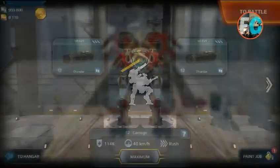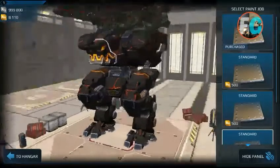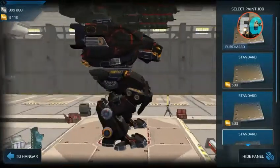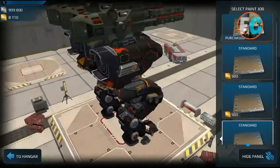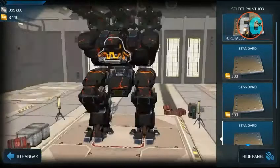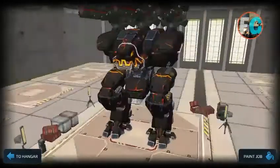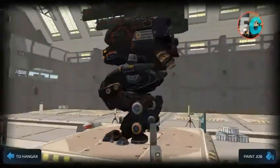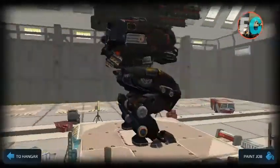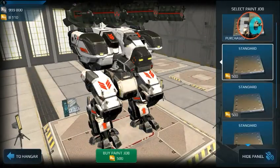Now let's see the Fury. Every paint job costs 500 AU — that's gold. They didn't show the paint jobs before but now you can see the paint job on the Fury. It kind of looks good and I love this paint job, so I painted it on the robot and it looks good with these weapons.